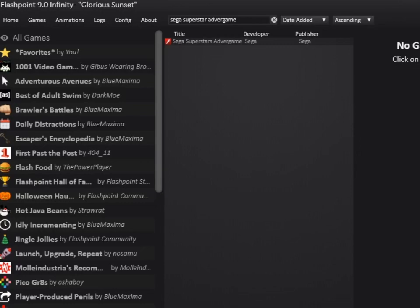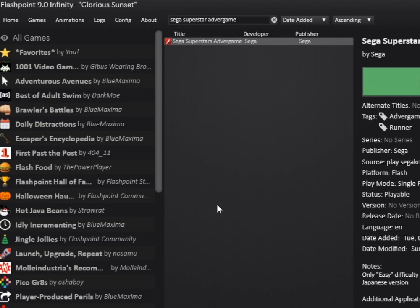Alright, so Sega Superstars — an advertgame. There does not have Sonic or a Sonic-adjacent character name in the title. I was told that the actual title screen of the game is good, so okay. You could play this at play.segacore.fr — Sega Core France, weird. Only easy difficulty is available, sweet.